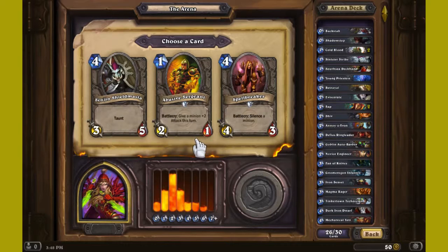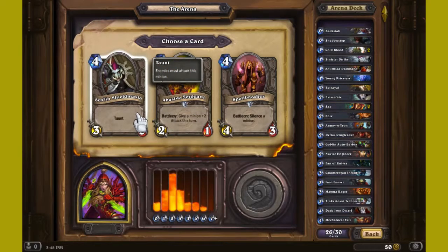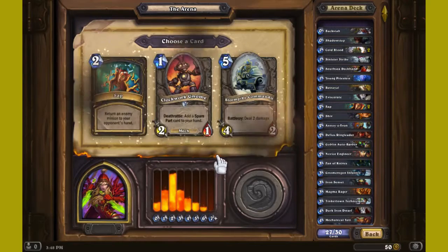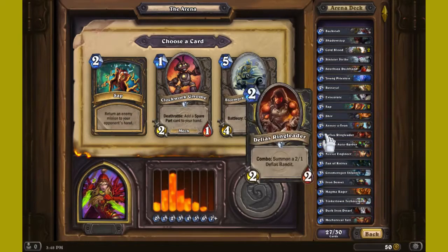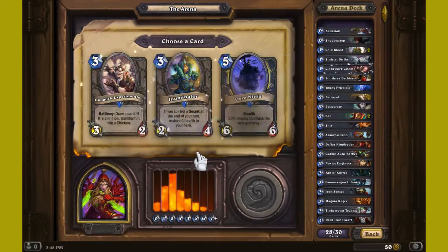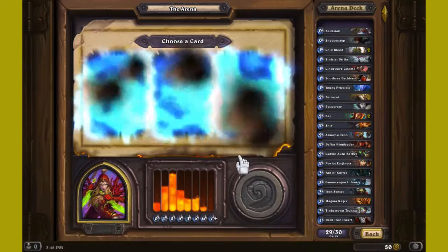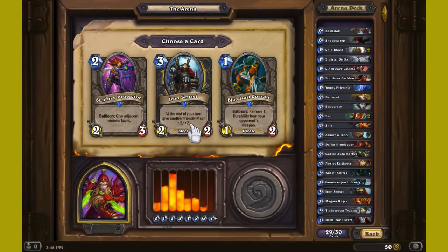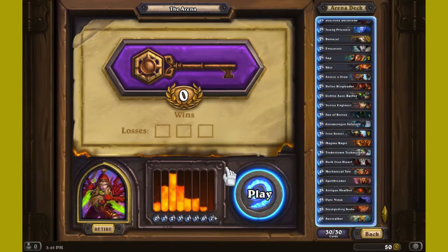Give a minion plus two attack. Silence a minion — I need that for crowd control, but I also need this guy. Crowd control. This guy's cool. How many Saps do I have? I have two already? Alright cool. Let's work with this guy. Last card — another Iron Sensei! I like it. Alright, so this is my mech deck — the Rogue mech deck. Let's go see how it works, let's have some fun!